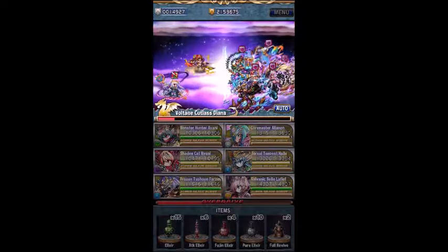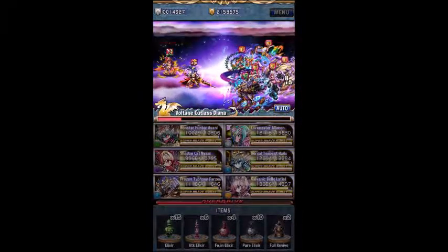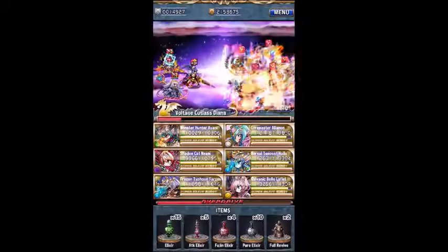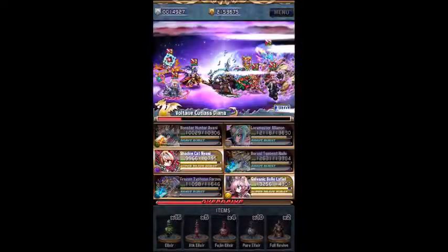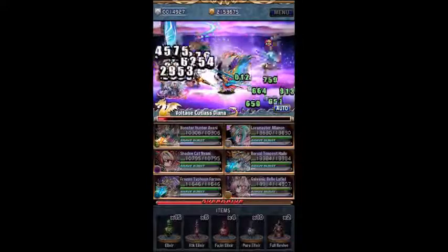This is kind of tough to do because I have Avani as my leader and she has a huge Spark damage boost, and she also has increased hit amount which does more damage to the enemies, which can be kind of rough if you're trying to keep damage to a minimum, but it happens.